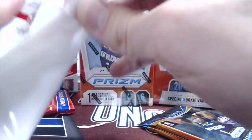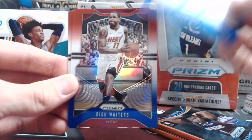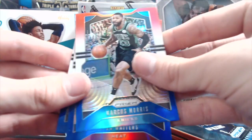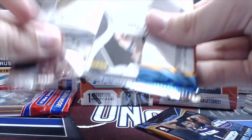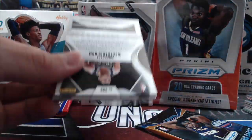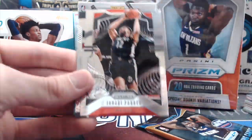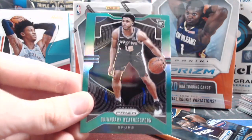The hangers and rack packs both have exclusive parallels — red, white and blues, orange ices — while the blasters do not, besides a purple wave, though those aren't guaranteed. Isaiah Thomas red, white and blue. First pack here has a rookie on the back — looks like a rookie green. Jaylen Nawal rookie.